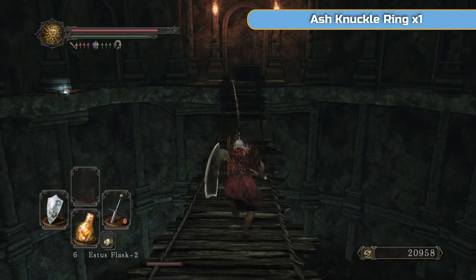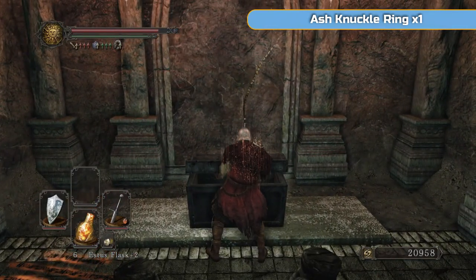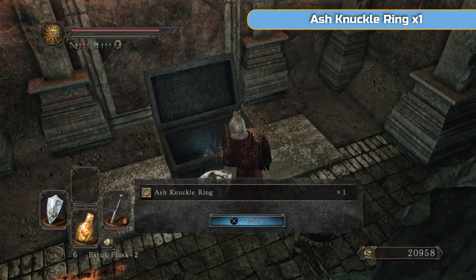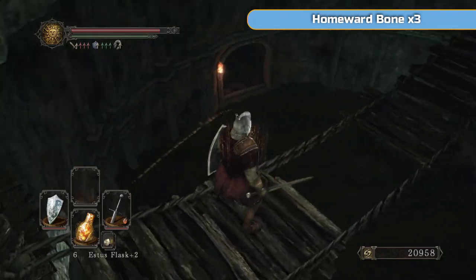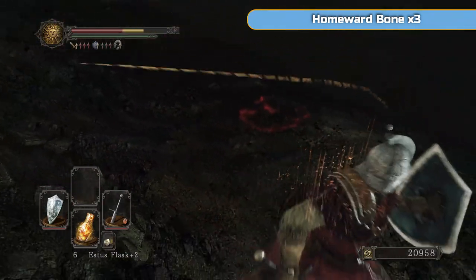That's basically the bottom of that big hole. That crystal lizard is a pain - if you get it, you get it. If not, don't worry too much, you can always come try and get it later on. There's the ash knuckle ring that actually helps with petrification resistance - yes, bit late, but never mind.